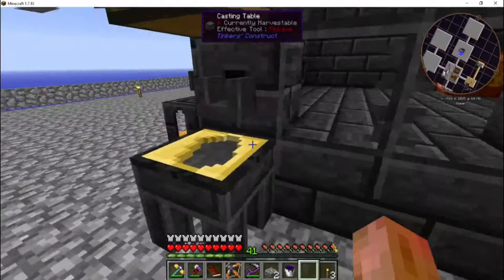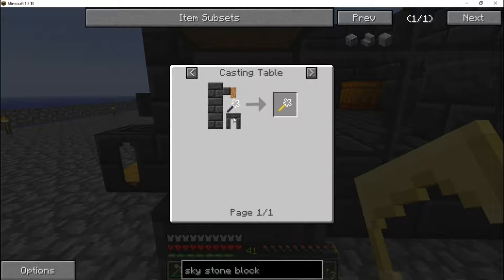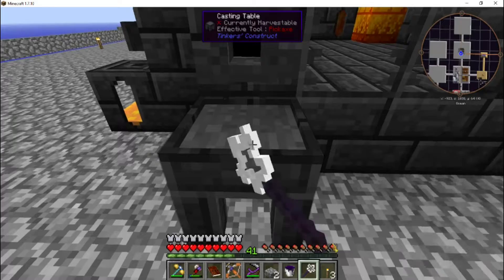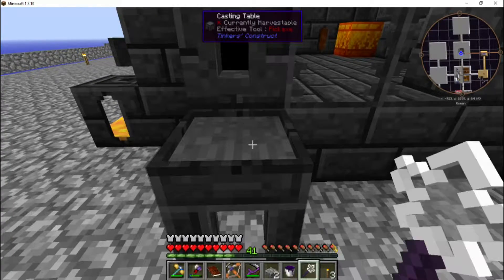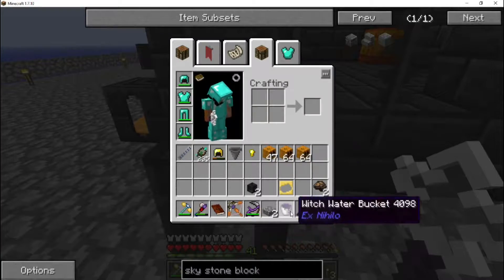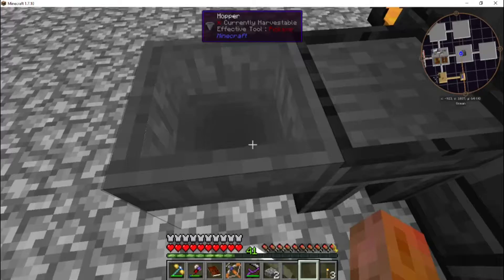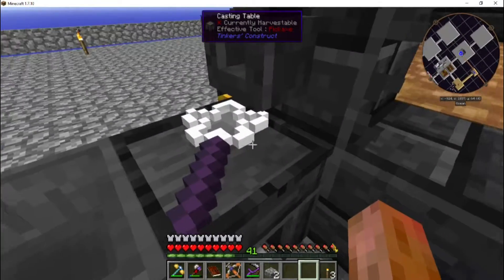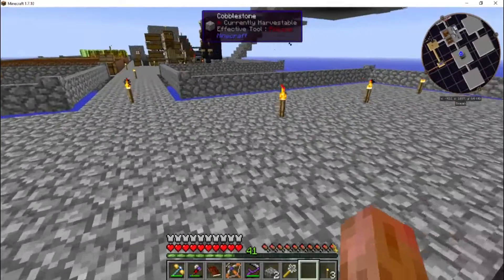So what happens if we try to put the builder's wand in the casting table? It doesn't work — it wants to place another crafting table because that's what the builder's wand does. So nothing I can figure out will put that wand in there. How are we going to pour one ingot of ardite over the top of it? Figured it out — if we put the hopper on there and toss it in, it'll push it directly onto the crafting table. Then we can pour our ardite ingot and we go from a builder's wand to a super builder's wand!